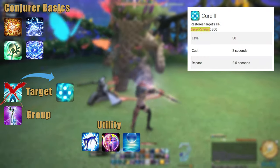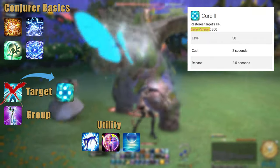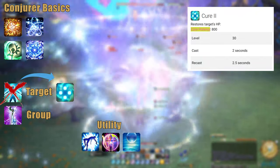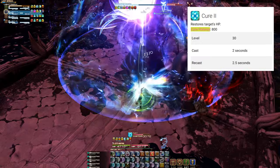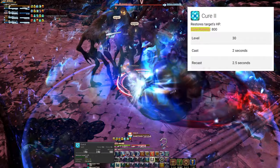Cure 2, while being much more expensive, is simply the better option. If immediate target healing is required, you don't want to use the weaker Cure 1 hoping for procs and grass to grow. Instead, you want to make this single-target power healing sequence as short as possible, because spamming heals over a long period will burn your MP in no time and should be avoided.